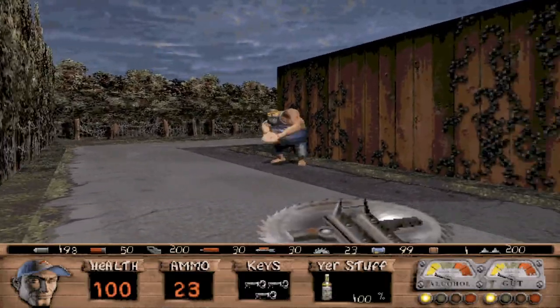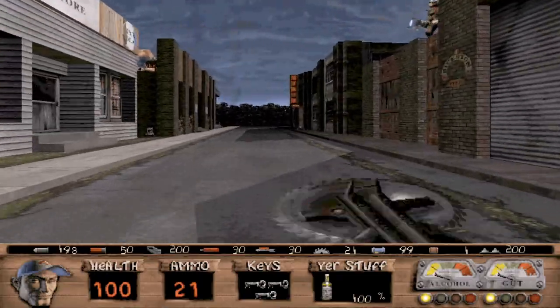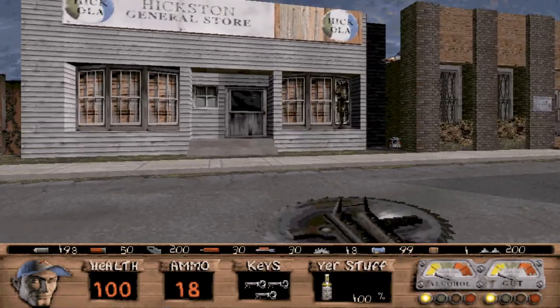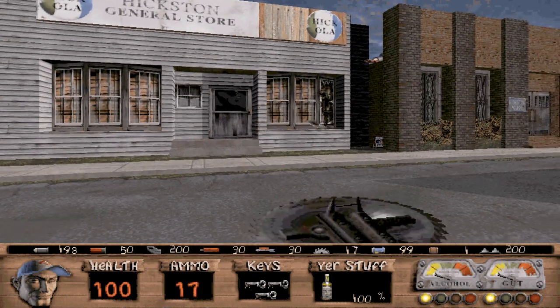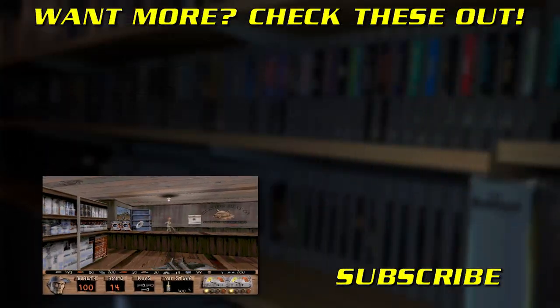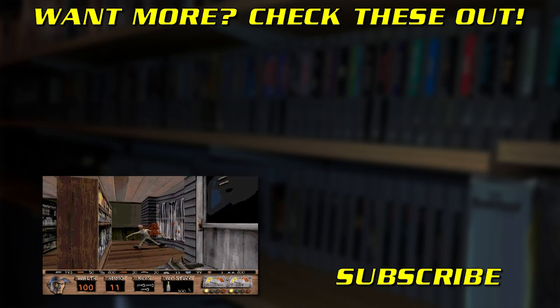So yeah, with all of these UAPs flying around in the skies, it might be time to brush up on your alien defense skills with Redneck Rampage. You could do a lot worse, especially since these games are usually only like six bucks on Steam or GOG these days. As always, thank you for watching, please don't text and drive, and I'll see you next time on Friday Night Arcade.